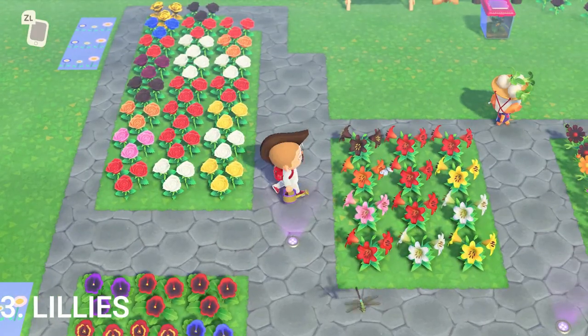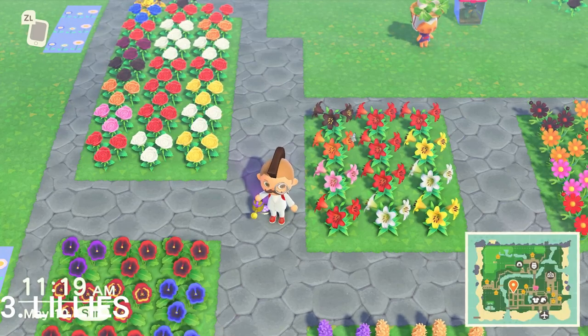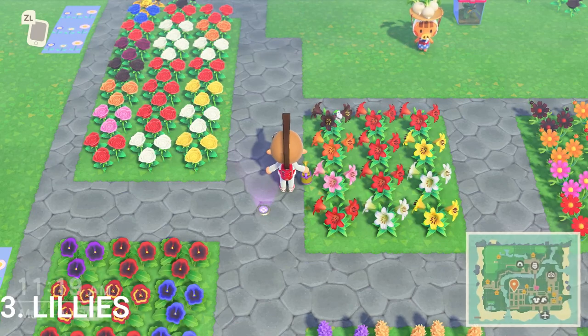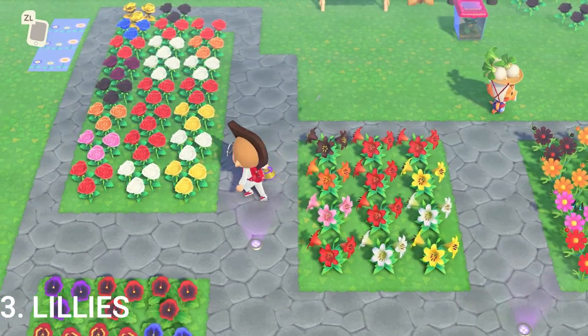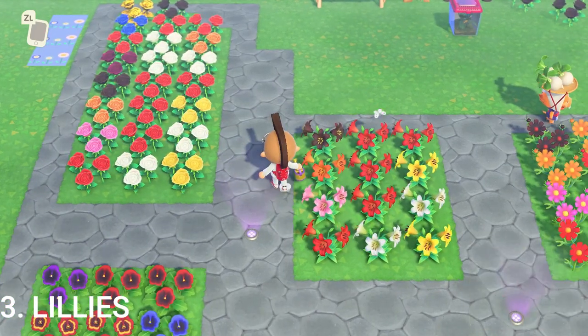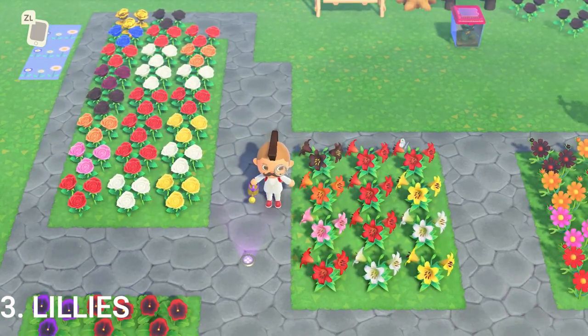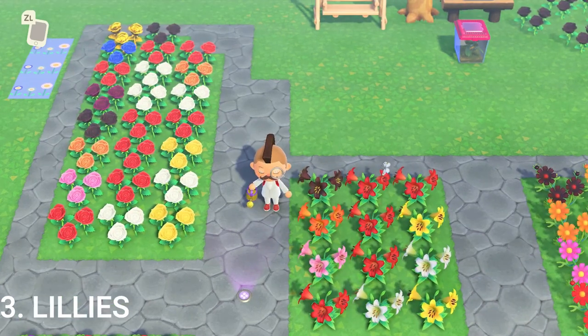Let's roll over to the lilies. Again, it's red, white, and yellow as the base. The pink lily is spawned with red and white, just like the rose. The red and yellow spawns in an orange lily. And two normal reds will spawn in a black lily. Moving to the cosmos — red, white, and yellow for the base. Pink is red and white. Orange is red and yellow. And once you get enough oranges spawned in, you can produce a black cosmos with two oranges.